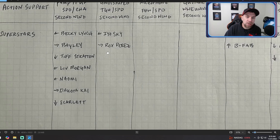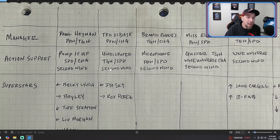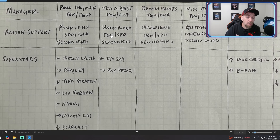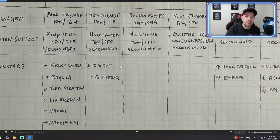The idea is to put in all superstars where power-toughness is their worst stat, because Paul Heyman is going to boost those up. For the female WrestleMania 40s, that is the most prevalent. Becky Lynch, Bayley, Tiffany Stratton, Liv Morgan, Naomi, Dakota Kai, and Scarlett all qualify. You have lots of options and different superstars, so the Paul Heyman and Pump It Up setup is by far the best.